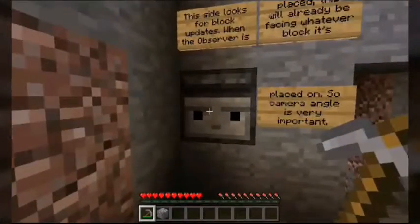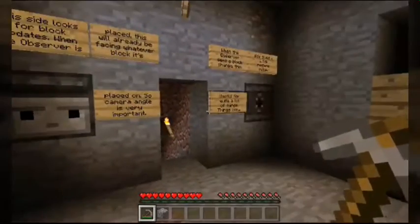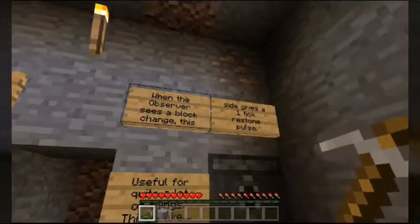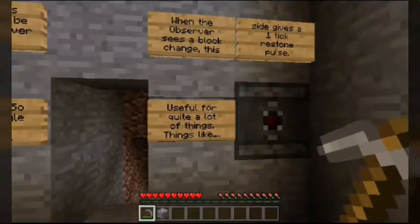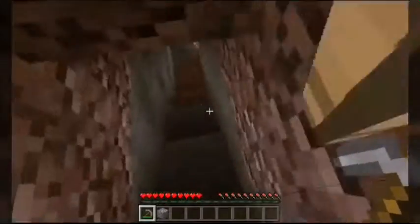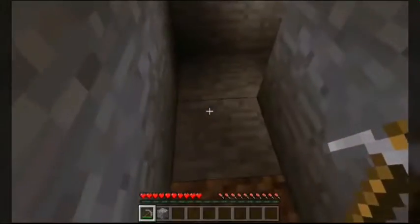So back when this map was first made, they used the original texture, obviously. Let's move over here. When the observer sees a block change, this side gives a one-tick redstone pulse — useful for a lot of things. So we're going to come down here and read what it says.